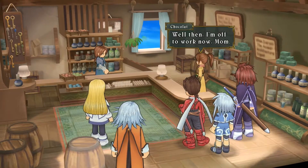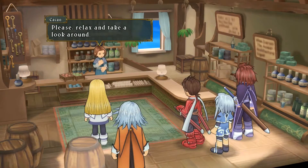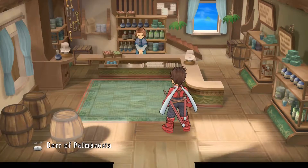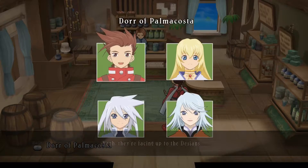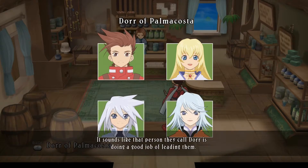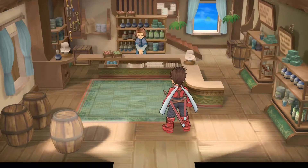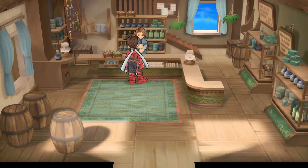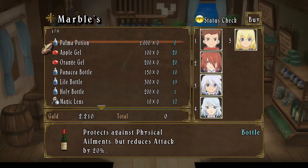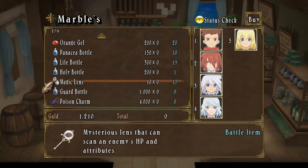The daughter heads off to work. Door apologizes for what happened and invites the party to look around. The people of Palmacosta are brave — they face up to the Desians. Raine wishes she could show this to the people of Iselia. It sounds like Door is doing a great job of leading them. We should speak with him first. Also it seems Marble — the shopkeeper — is the grandmother who was taken, and Chocola is her granddaughter.